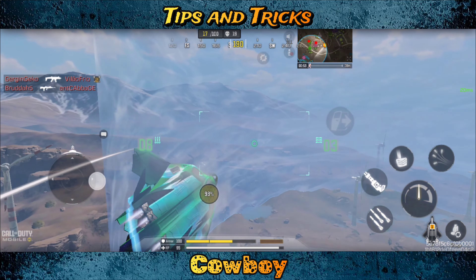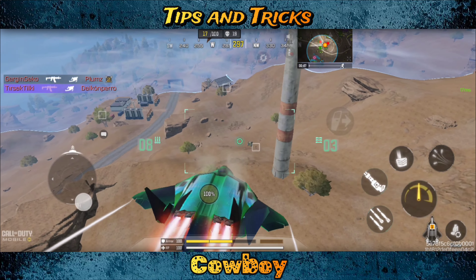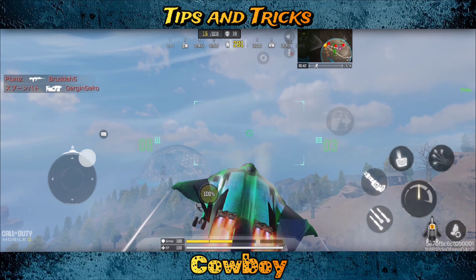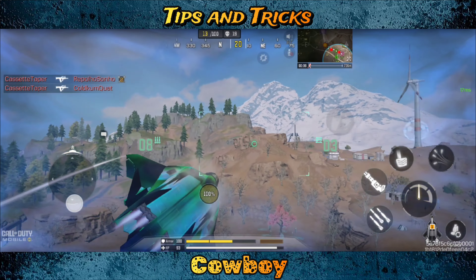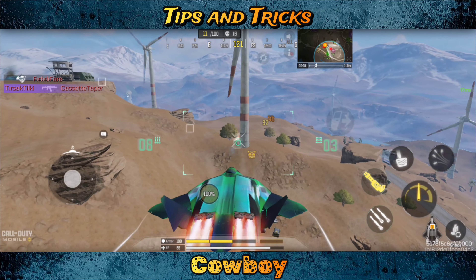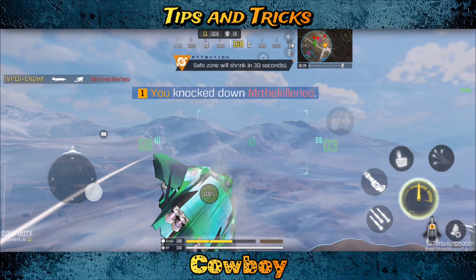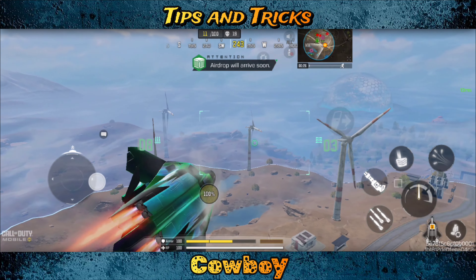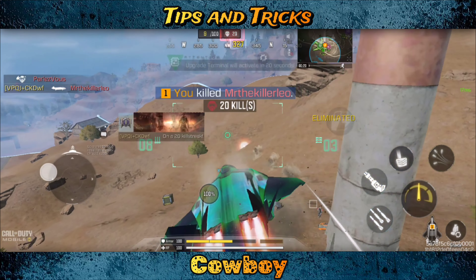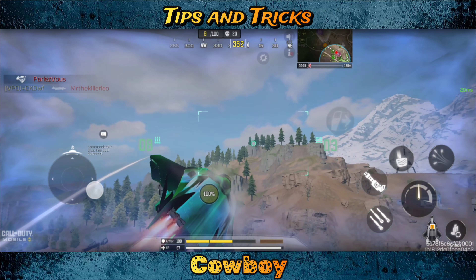I've gotten quite good at gauging where the white boxes are going to be based on their direction of travel. When you see a player near the supply box you really have to be on your toes because more than likely they're going to pick up an FHJ. I saw Mister The Killer in the kill feed quite a lot — I'm very happy I downed him. I didn't mean to kill him just yet though — I wanted to bait his teammate. I got greedy.